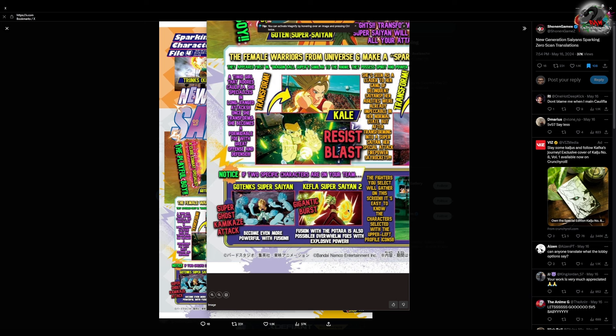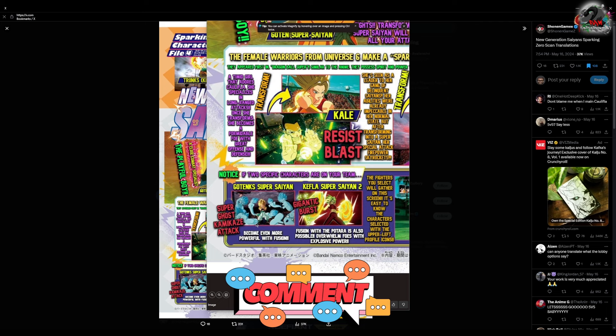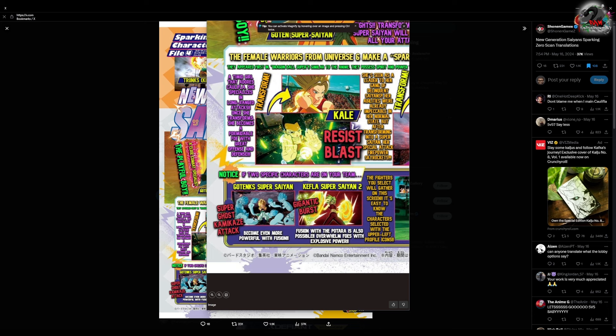Now we get to the cool stuff at the bottom — the fusion mechanic is back! In the original Tenkaichi series, if you had Goten and Trunks on your team, you could press the transformation button and another button and if both were alive they'd fuse into Gotenks. That mechanic is returning. It shows Gotenks Super Saiyan, and Kefla — that's the potara fusion of Kale and Califla, not Califla alone. It says fusion with the Potara is also possible, so Vegito is also in there alongside Gotenks and Gogeta.